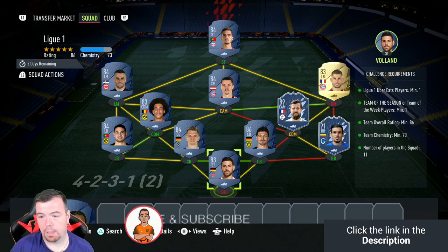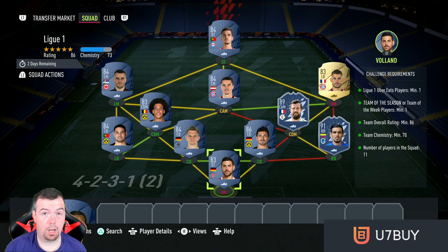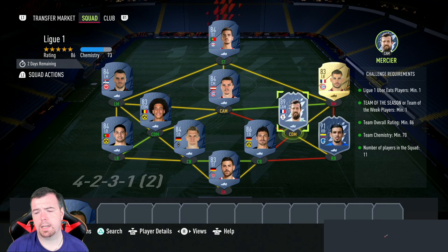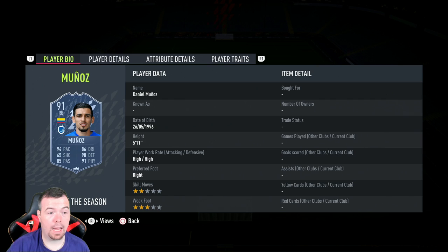The league requirements: you need one league player. I've used Volland, 83-rated team of the week or team of the season minimum one - I've got two, both from the Belgian league, so they've got soft links. Team rating 86, sniping at 96, team chemistry 70, no position changes, loyalty applied, strong links, 11 players. I went Bundesliga, with the two Belgian league players being the cheapest at their rating. Volland is your league player and he's 850 - basically min price, which is a win.